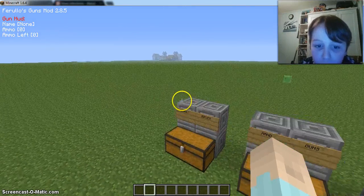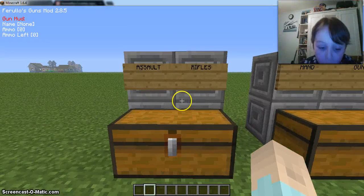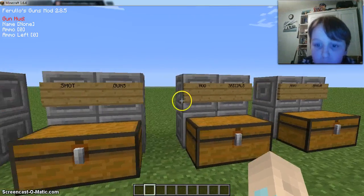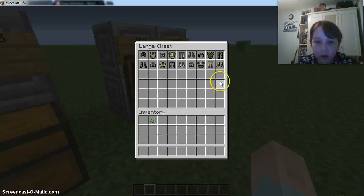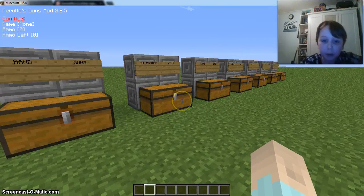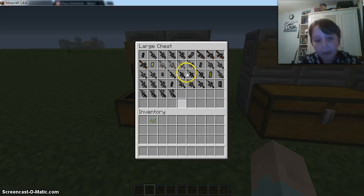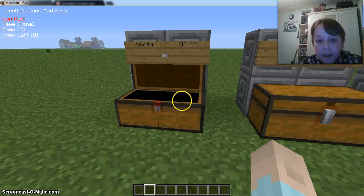This mod adds in a ton of more guns, so pretty much it's better than the Flans Guns mod. It has assault rifles, handguns, submachine guns, sniper rifles, machine guns, shotguns, some specials, and we've even got loads of armor to look at. So let's get straight to it - this is a really long mod, especially with the assault rifles. It'll probably take up all the video just to do this because there are billions of them.